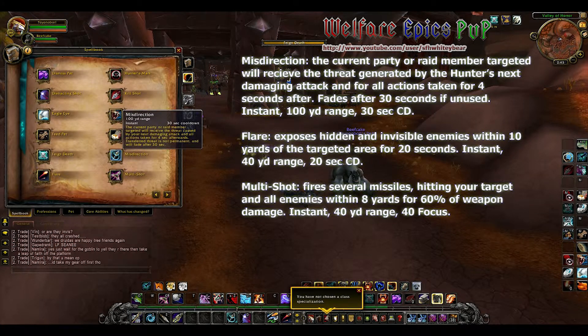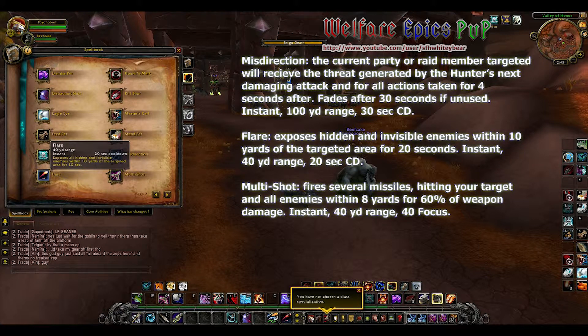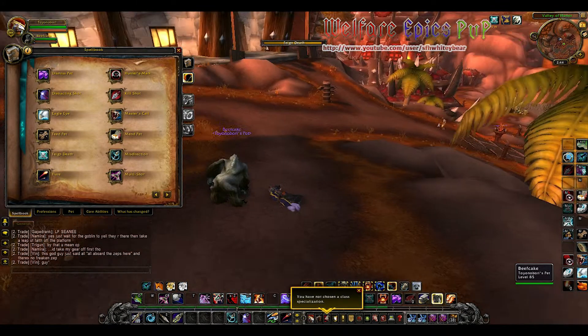Misdirection: your current party or raid member targeted will receive the threat generated by the hunter's next damaging attack and for all actions taken for four seconds after. Flare exposes hidden and invisible enemies within 10 yards of the targeted area for up to 20 seconds.